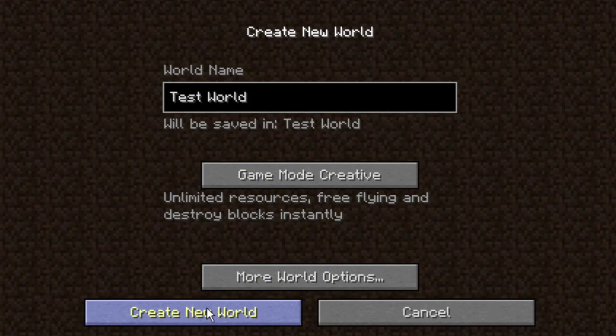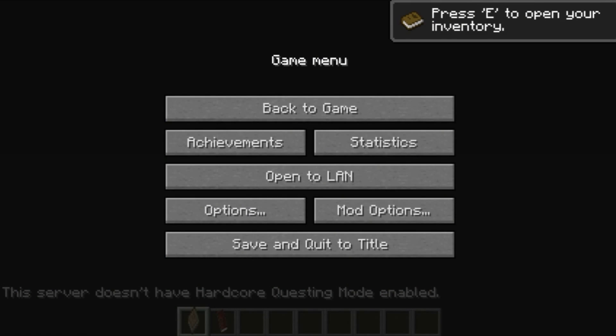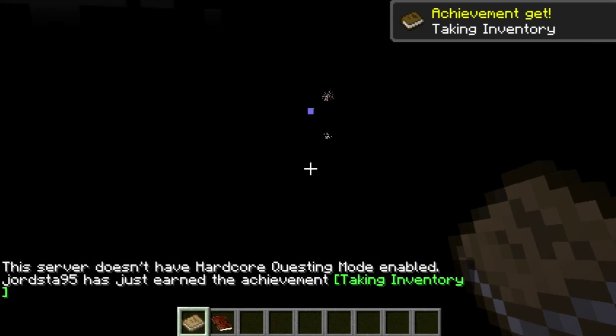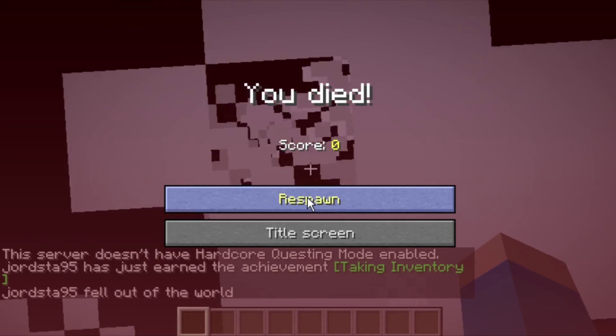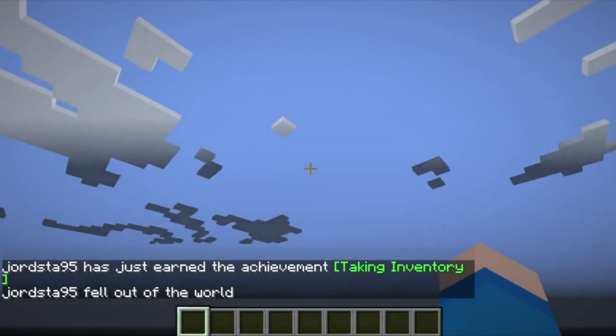So what we do is we create a new world and we click out of the game. There's a reason for clicking out of the game — you don't have to if you've got a good computer. My computer isn't the best; it's quite slow at loading worlds when I'm recording. We just let the computer start going. And we fall out of the world. That is why I said we should not do that.